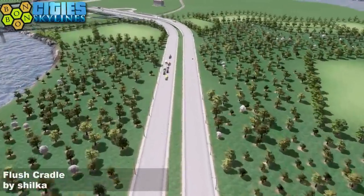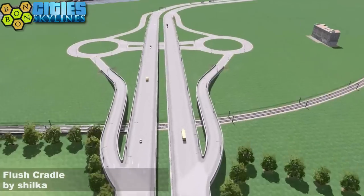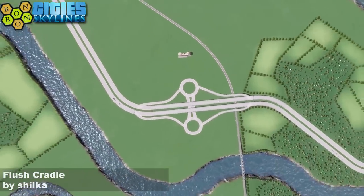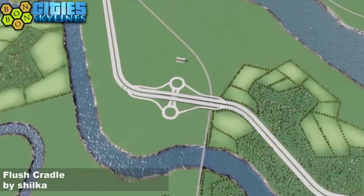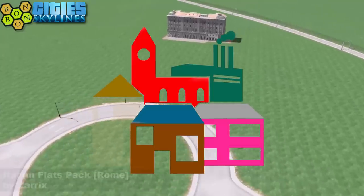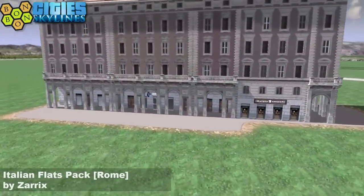Coming through some wooded areas in towards the start square and the start square intersection. We've already got an asset down there, so we can have a look at that. The other river is over there - there you go, drawing and pumping. And let's have a look at this - this is the Italian Flats Pack, modded by Zarex.